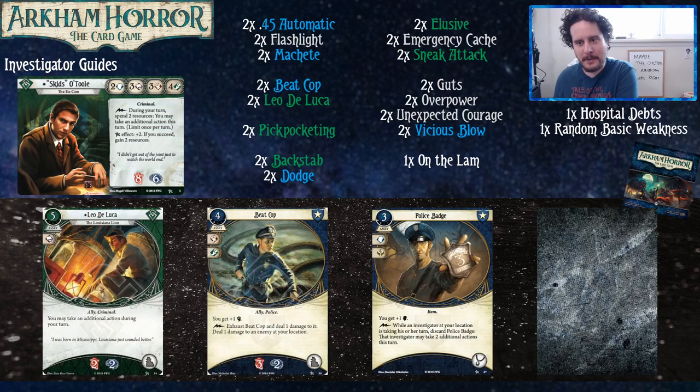Let's go to some upgrades in the Core Set. Upgraded Leo DeLuca just costs less to play — nothing else has changed. It means you can play him on turn one without having to stop to gain a resource first. He's not a priority upgrade, just an upgrade you can take when you've got some extra experience.